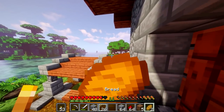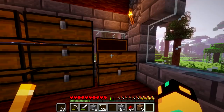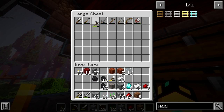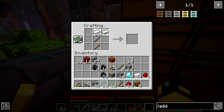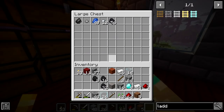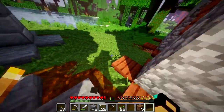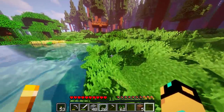Now that I got pretty majorly distracted, we can get back to mining. I should plant those extra seeds — there are 62 extra seeds. I'm going to plant these. I'm also going to make another hoe out of iron. This wheat is growing quite nicely.